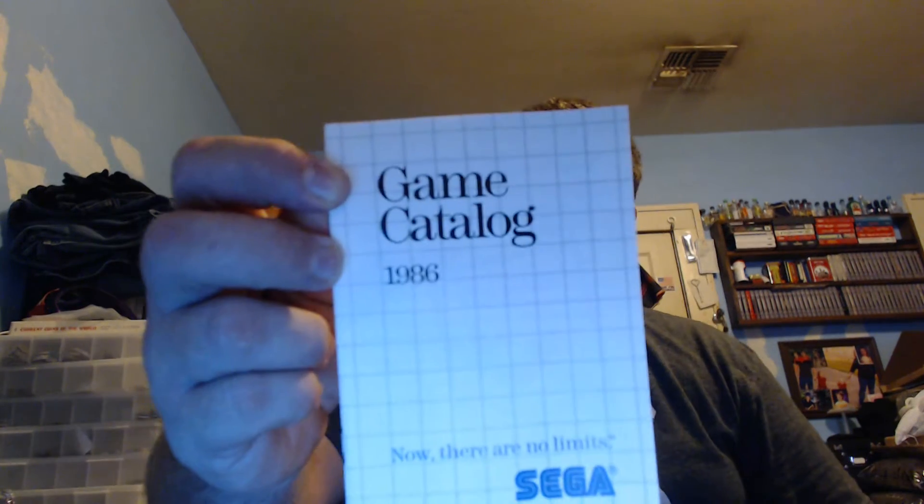And then for the Sega Master System, we have a complete in-box Choplifter. It has the game and the manual, and it also came with a game catalog from 1986 for the Master System games.